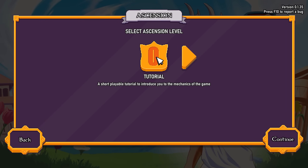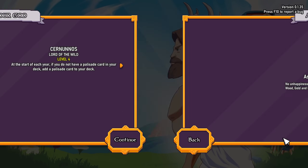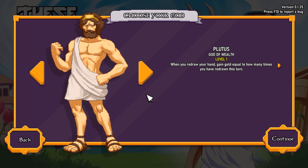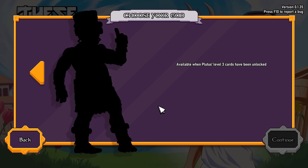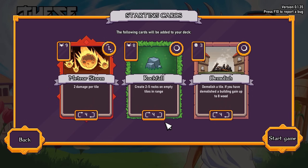First thing you have to do is choose your difficulty, which ranges from 0 to 5. I'll go ahead and play on level 2 because I'm still learning the game. Then we get to choose our god. When you first start playing, you only have access to Ser Nannos, the Celtic god of the wild. But as you continue playing, you will unlock new gods like Plutus, the Greek god of wealth, and Orakhan, the Mayan god of wine. In this early access stage there are only 3 gods available, with about 7 expected by full release. For this run, I'll play with Ser Nannos, since this is the classic run most people will experience first.